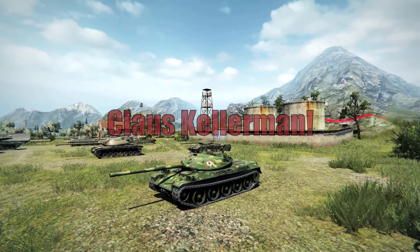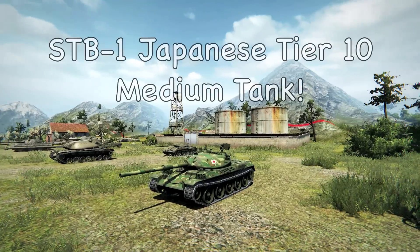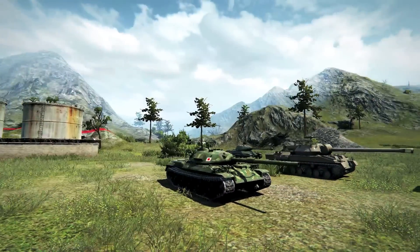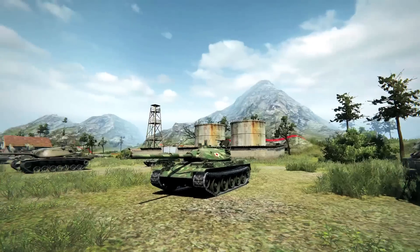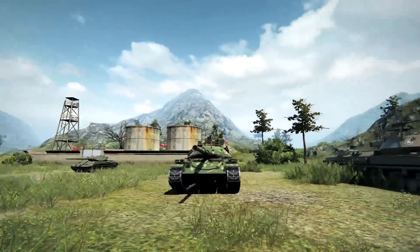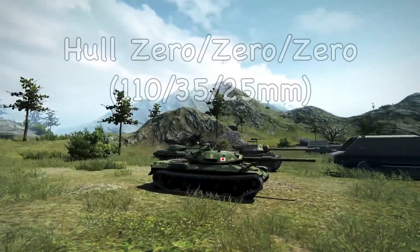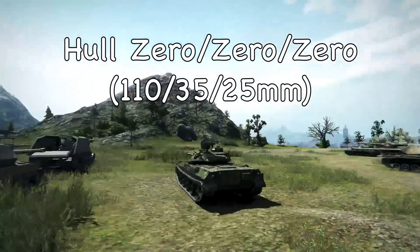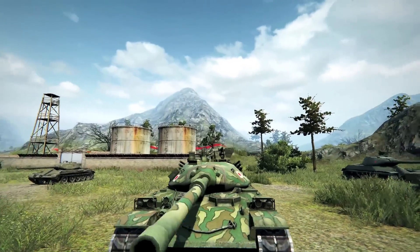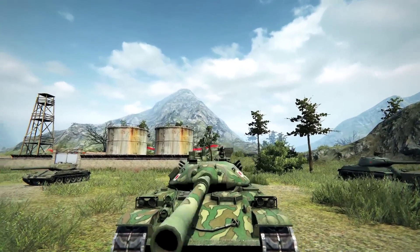Hey guys, it's Klaus. Today Klaus looks at the STB-1, Japanese tier 10 medium tank. Look how beautiful this tank is. This fantastic medium tank — let's talk about armor. Armor is, well, it's bad all around the hull, all around, except for the after plate with a little angle.